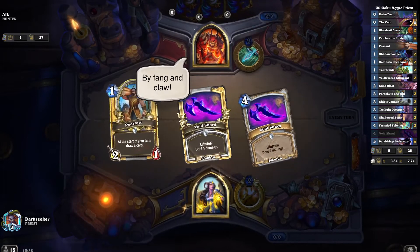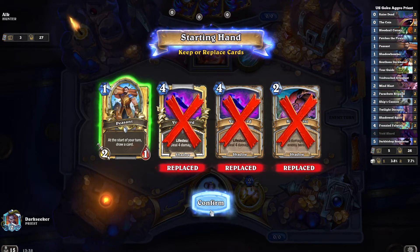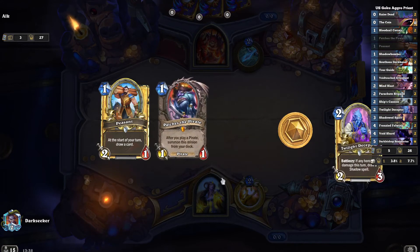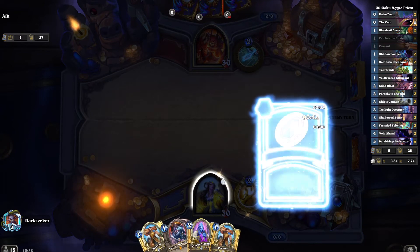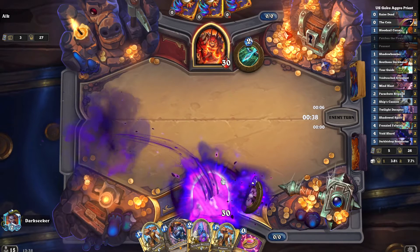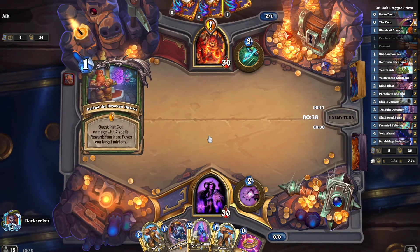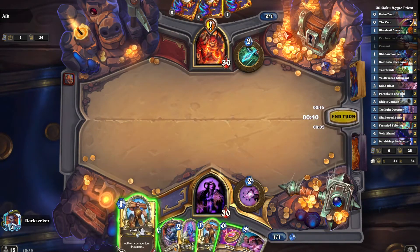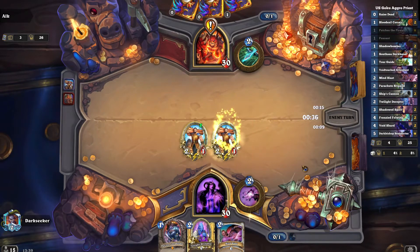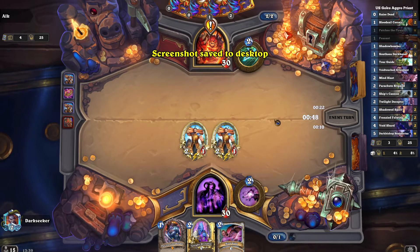Hunter time. I fang and claw, I will light the way. Now hunters can complete their quest very, very quickly, and then burst you down by comboing their hero power with cheap spells, being able to repeat their hero power. Of course we get Patches in hand, and usually Patches in hand would be a really bad omen — usually it means you're going to lose the game. But let's see how we fare. We have two copies of the Peasant in this deck. This is also something not present in the Boltzmann version.